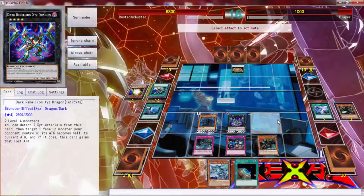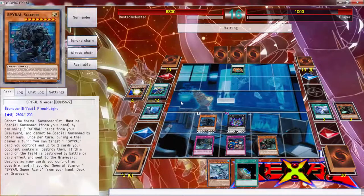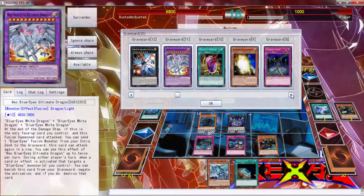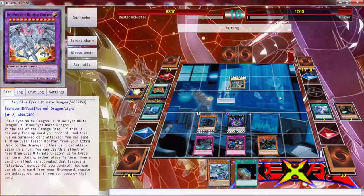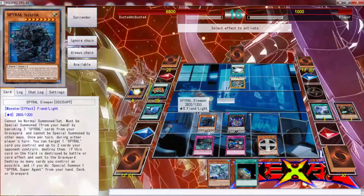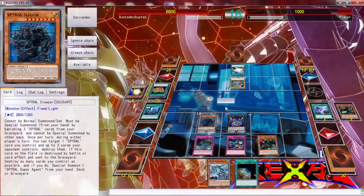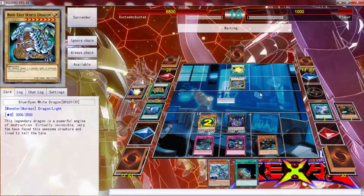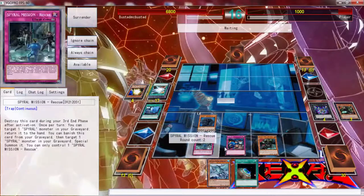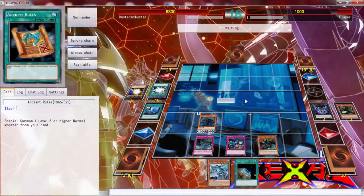Stranger things have happened where people have come back — and there it goes! It's a freaking Ancient Rules. Did he top-deck a Blue Eyes?! I'm just going to guess that was the Western Aim. What does it do? It destroys all monsters I control, but sadly this card can't die — so that's cool.